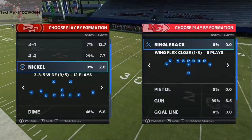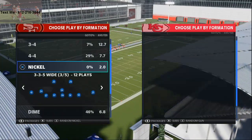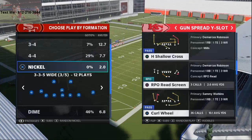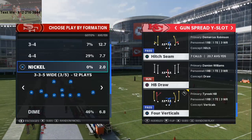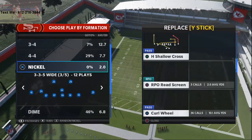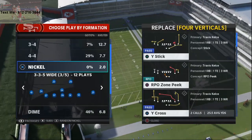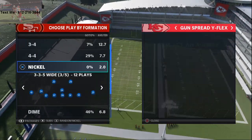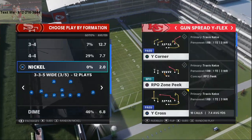Madden 21 is here and we are going to be having at least one tip every single day on my YouTube channel. The best offense in Madden NFL 21 is certainly the Arizona Cardinals playbook. It's got the best passing concepts in the entire game in my opinion and we actually wrote a book on it. You can get that book in the description. It's in our competitive guide bundle, but here I'm going to show you a couple of different plays. The best offense comes from the Gun Spread Y Flex.